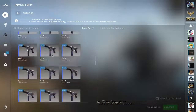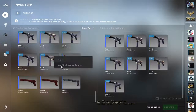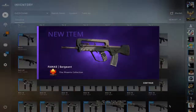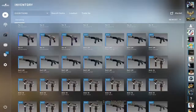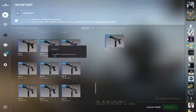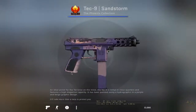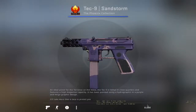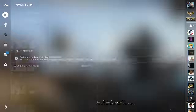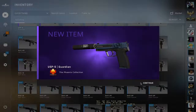Okay guys, let's apply the trade-ups. Let's put the inputs. The first outcome: USPS Guardian or FAMAS Sergeant — we broke even. Okay, let's do the second one. This one actually looks kinda nice, to be honest. Everything's ready? Let's do it — USPS Guardian! Fuck yeah. We made in total around 36 cents right now. Let's get it.